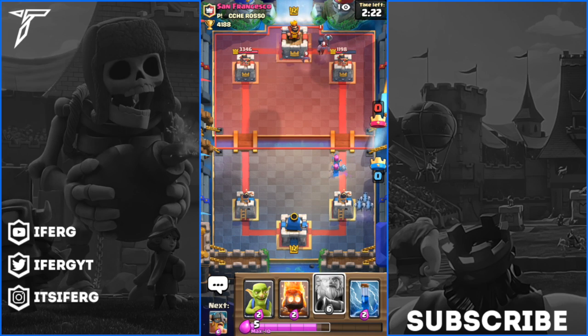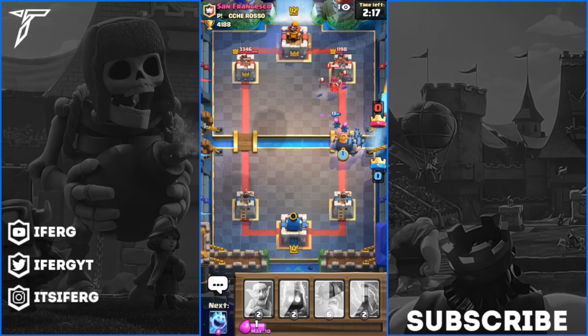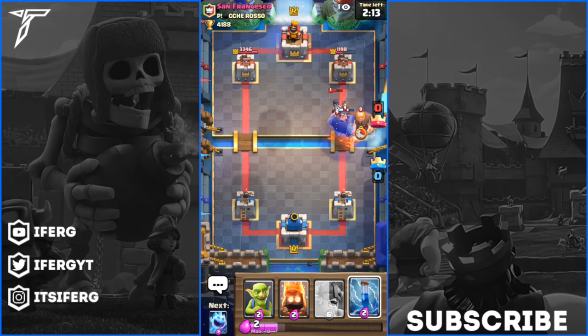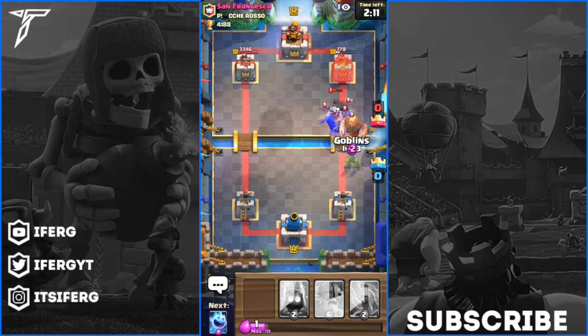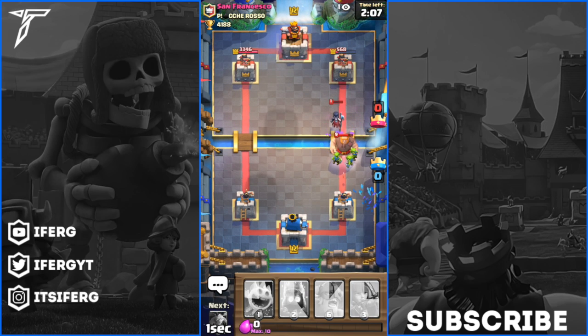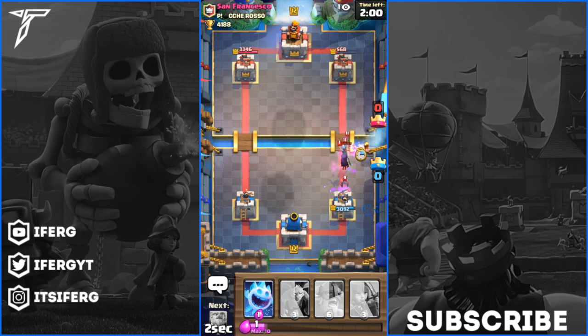I wonder what we're going to actually do here - our archers are too far forward, I'm just going to drop the Royal Giant anyway, screw it. We've got the upper hand. I'm going to drop the Goblins here on the defense and then zap all of those bats. That Night Witch has literally got 1 HP - no way, that's insane. I'm going to drop the Fire Spirits to defend against the Night Witch. Yes, let's go - that was a clutch Fire Spirit right there. Two of them died, one of them lived, and the last one killed both of those Archers. Let's go.